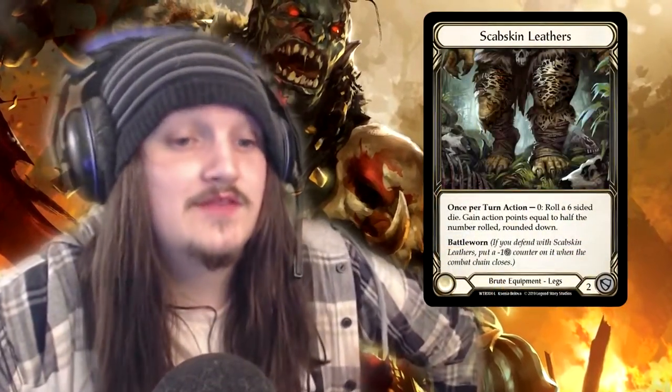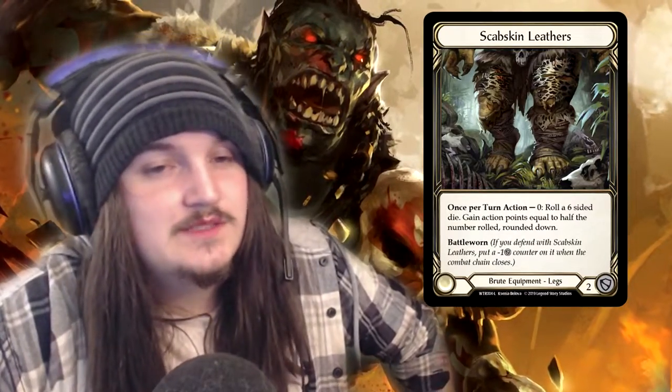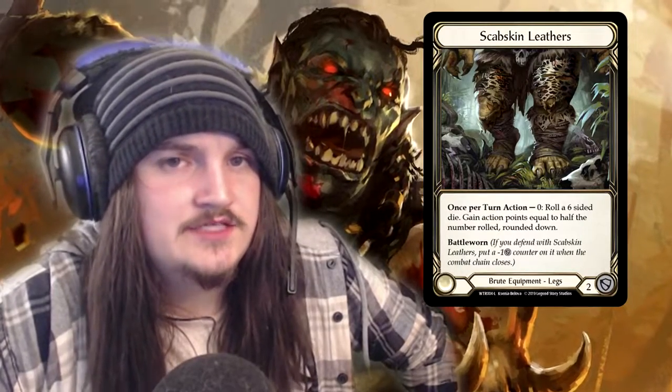Scab Skin Leathers: once per turn, action, dash zero. Roll a six-sided die, gain action points equal to half the number rolled, rounded down. The two rulings about this: first, yes, if you roll a one, you don't get any action points for the turn — half of one, rounded down, is zero.